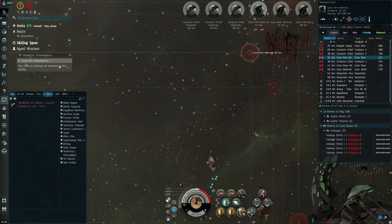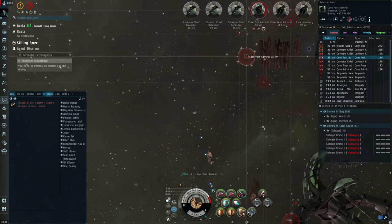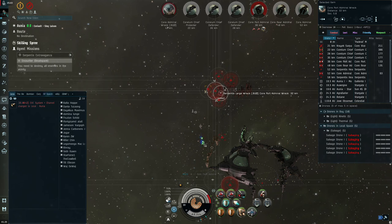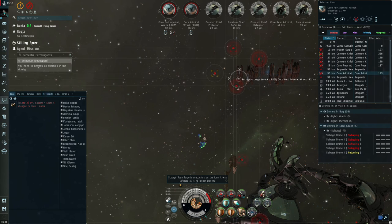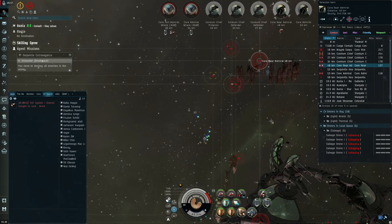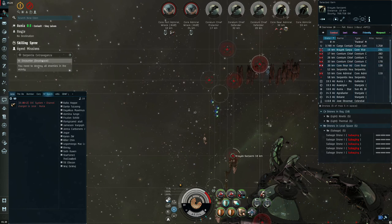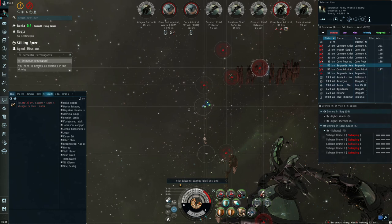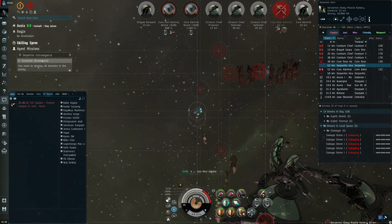I'm kind of curious if we can get him in two hits — I'm at about half health, let me cycle the repper two or three times. Looks like it did take three hits. The tractor beam is lagging behind a little bit so let's help pull these in. I don't want my salvage drones going out. Let's pull him in. This guy is in range — 43km is the max, so for the core admiral I'm going to have to switch to range. Let's get this guy locked up. Funny — the heavy missile batteries aren't even locking me or shooting at me.